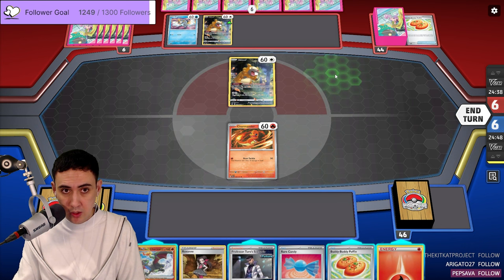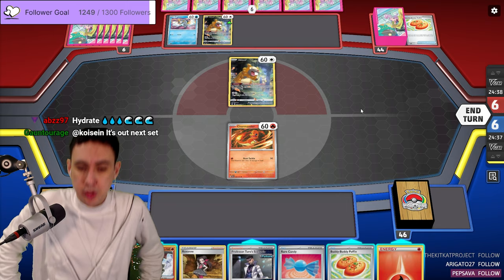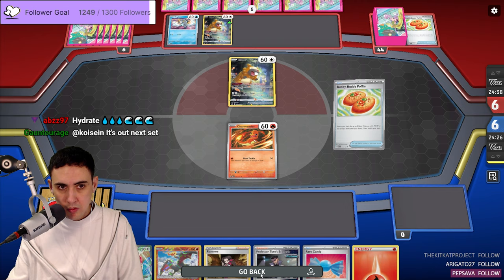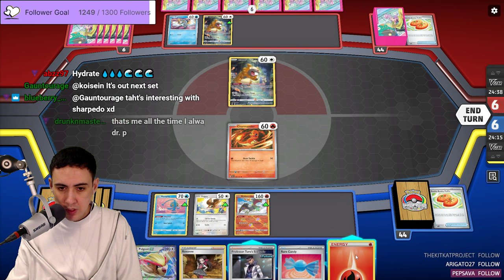I have to fear the Greninja. Let's do it like this — Buddy Poffin, Manaphy. I could go into Cleffa, but I want the Pidgey. So I'm going to go like this, retreat, and then end our turn.